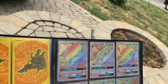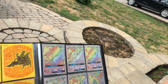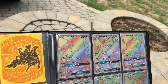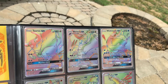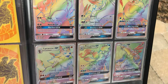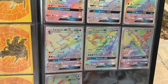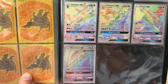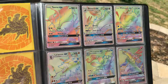Rainbow Rares — and they're all Secret Rares by the way. Turtonator GX, Naganadel GX, Wishiwashi GX, Lycanroc GX, Primarina GX, Palkia GX, Palkia GX from Mosa, Ultra Beast GX Rainbow Rares.